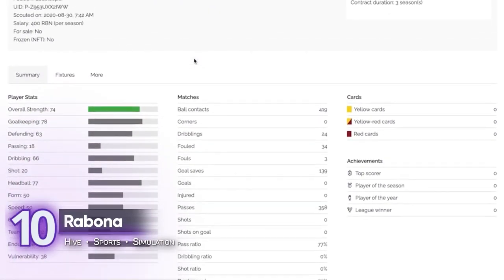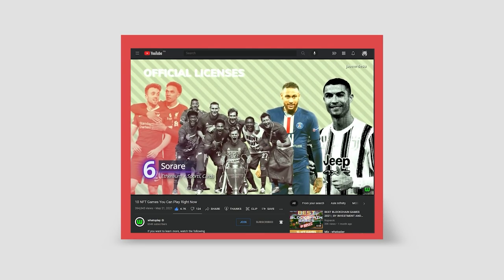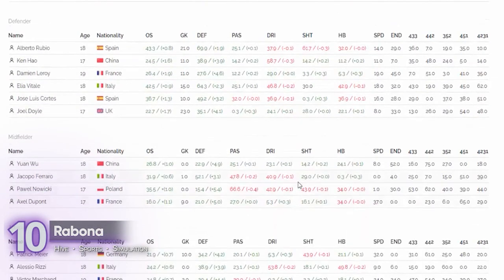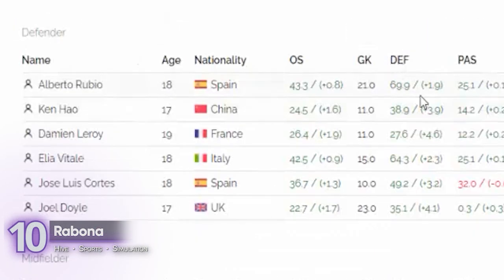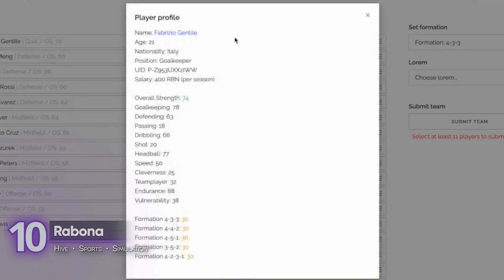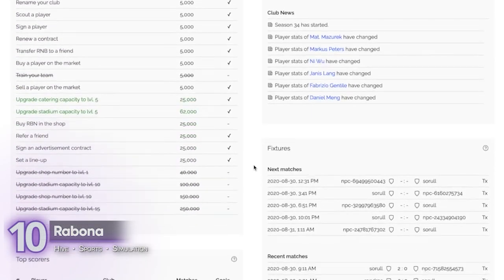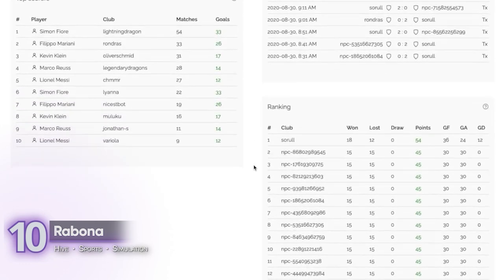10. Rabona. In our previous list, we mentioned SoRare, a fantasy football game. Rabona further expands on that concept. It's a massive multiplayer online football management game built on the Hive blockchain. Your goal is to lead your team to the championship. To achieve this, you have to take care of three tasks: first, managing your club — this includes signing sponsorship agreements, analyzing team statistics, accounting, and more.